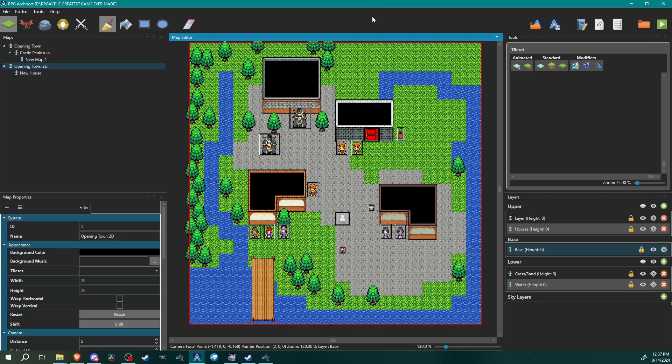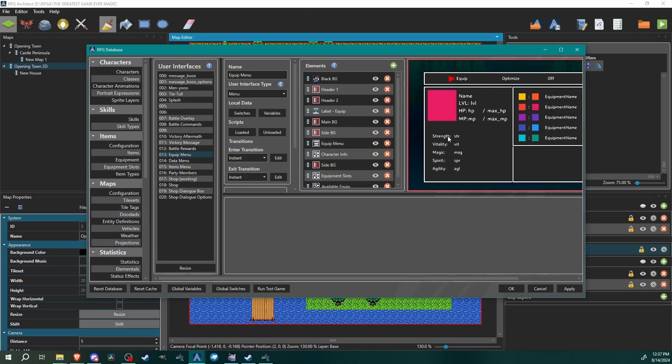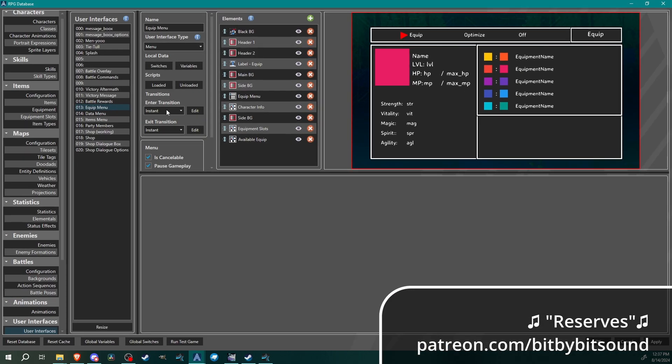Hello architects and welcome back to another RPG Architect tutorial. My name is Bert and today we're going to be filling out our menu items a bit more — specifically, we're going to be working on our equip menu.